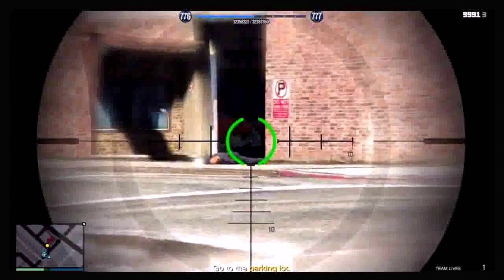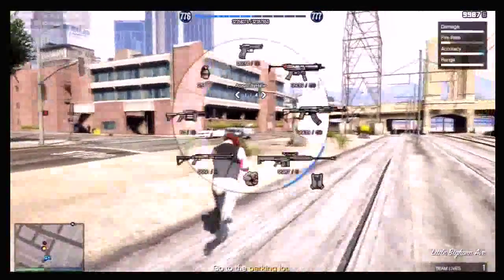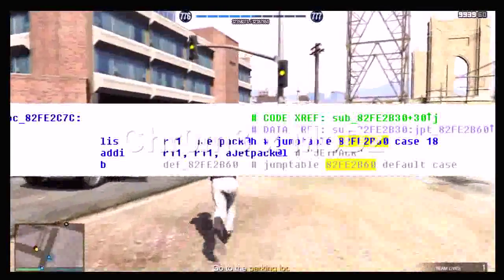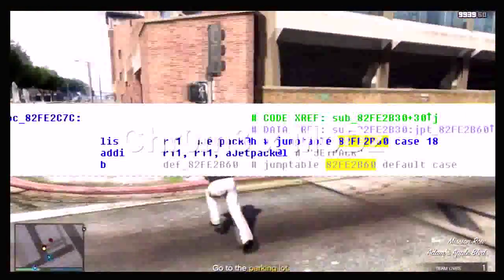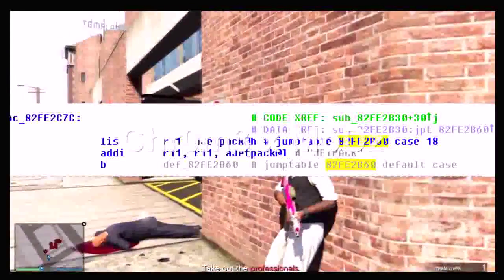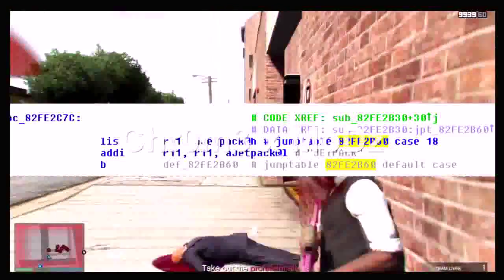That is pretty cool. I'll put the first picture on the screen now. In this picture, you can't really see because it has the guy's name over it. But it does say, if you can see underneath the 3 and the X, it says Jetpack. And that's pretty much just the coding. So that's pretty cool, they're coding it in.